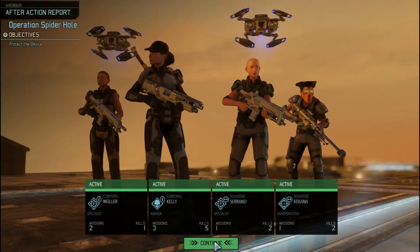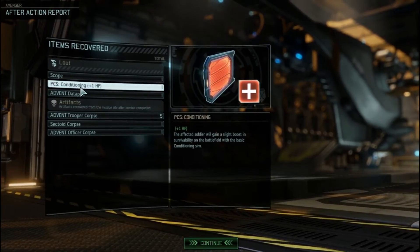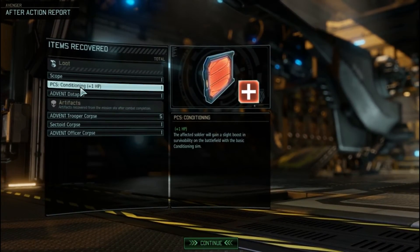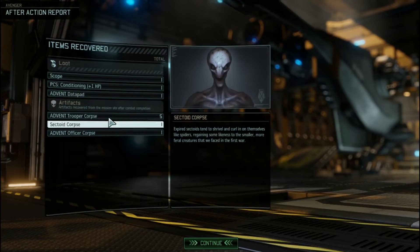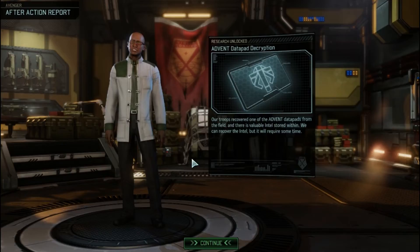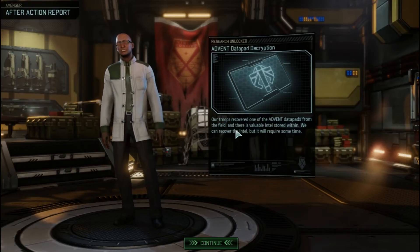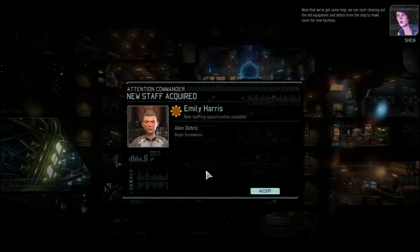Medical protocol confirmed. We got a scope — PCS conditioning plus one. The affected soldier will gain a slight boost in survivability. Advent data pads — these data pads can contain vital data about the Advent strategy and communication. Our research team can crack them to gain intel, but it'll take some time. Five trooper corpses, a sectoid corpse, and an officer corpse — perfect. Our troops recovered one of the Advent data pads from the field. We can start clearing out the old equipment and debris from the ship to make room for new facilities.